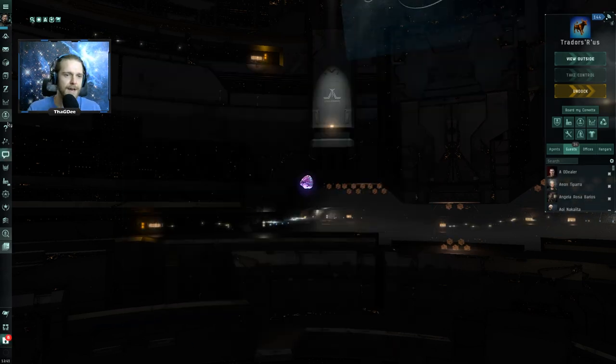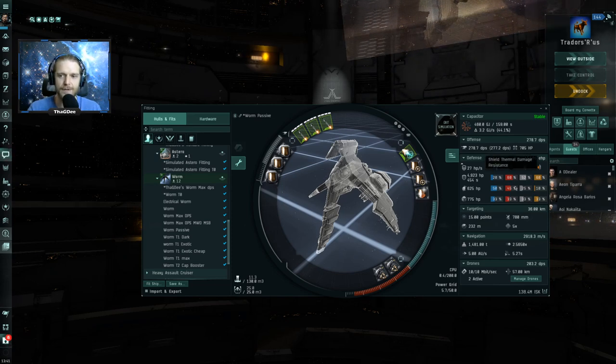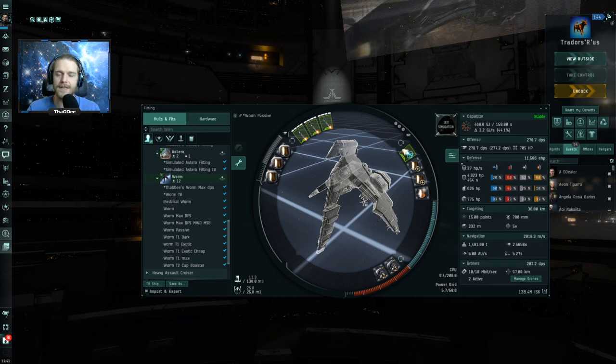In my last Worm video, you guys saw this Worm passive fit — a fit for exotic filaments with really high thermal resistance so that we could take on the spawns that we thought were the hardest at the time, which is the Bedmac and the Kikimora.